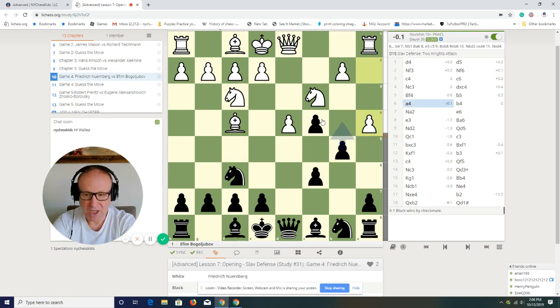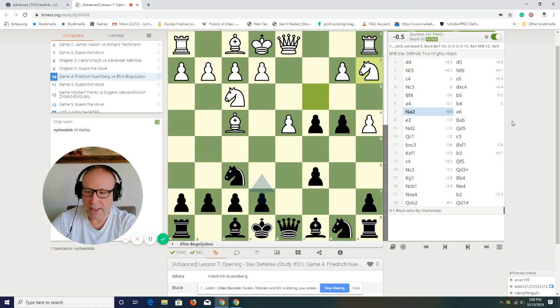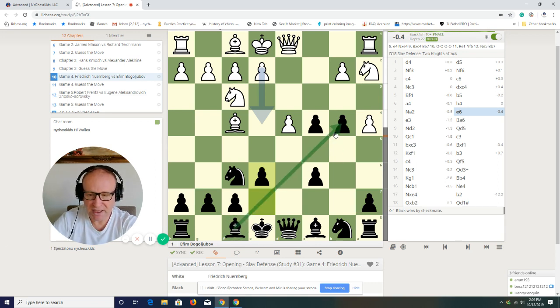a4, pawn goes to b4. Right here you just have to be careful because this a4 wants to destroy your pawns. So black plays b4, attacks the knight. Knight goes to a2 and attacks the pawn on b4. Remember this setup because it's going to happen — it can happen in other positions as well. Pawn goes to e6 and it's clear that black's bishop is now protecting that pawn. So black is saying: look, I'm going to protect my pawns — prove that the pawn you gave for free was worth it.